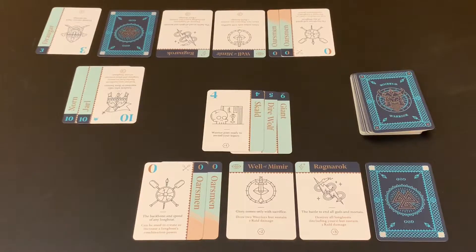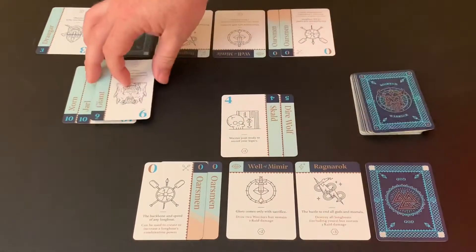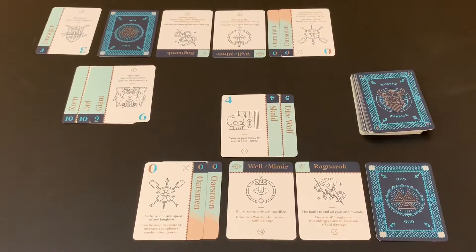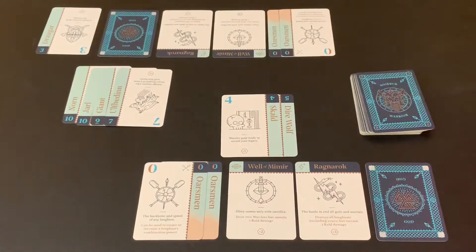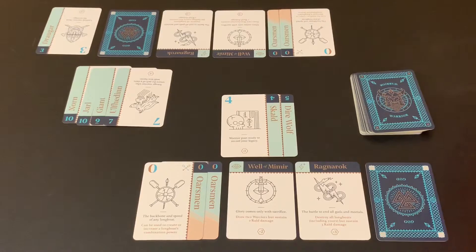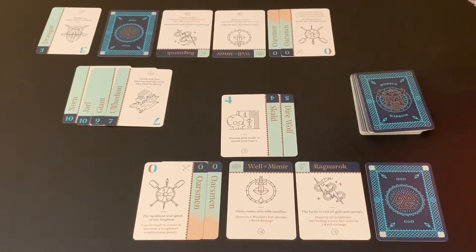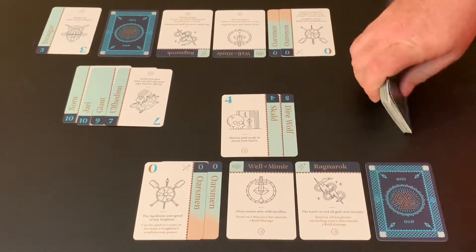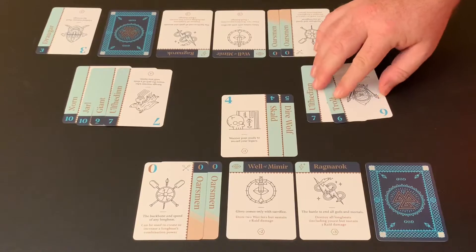I've played the Jarl and I'm going to steal my opponent's Giant, adding it to my longboat. Then I'll fill out the boat with a number seven. I still have four cards in my hand, so I'll build a second longboat for demonstration purposes — building it with a seven, a six, a five, and then I'll swap in a two to illustrate another point instead of the four.